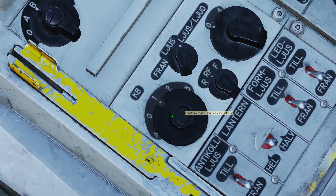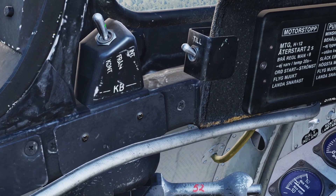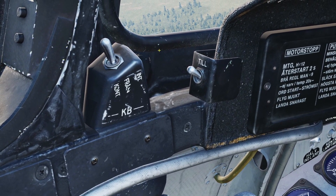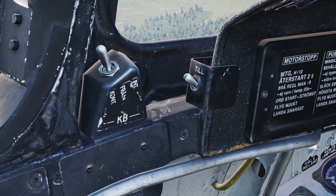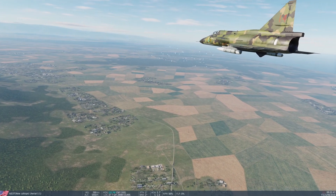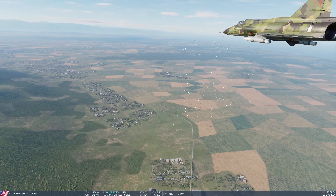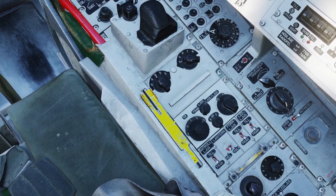You set it to whichever program you want, then use the activation switch. In the middle it's off. If you right-click it to the INT position, it will dispense countermeasures for a little bit and then flip back to the middle and stop. If you left-click it to the CONT position, it will just keep dispensing. Here's what programs one, two, and three look like.